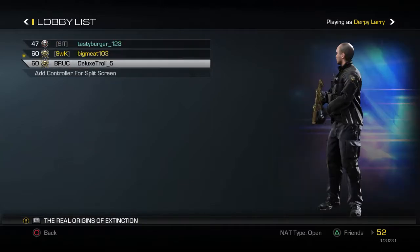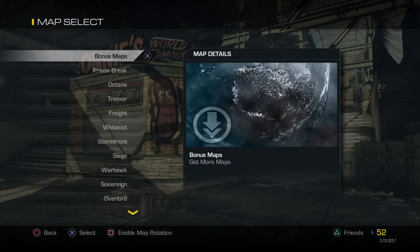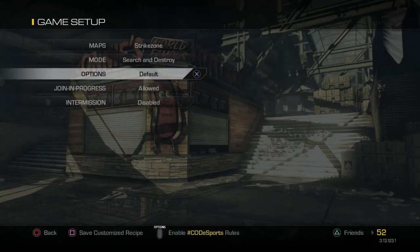What you first want to do is get some friends — I would recommend two. First you want to put the map on Strike Zone, which you might have already guessed, and put the game mode on Search and Destroy.